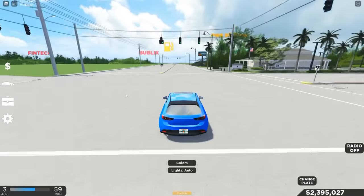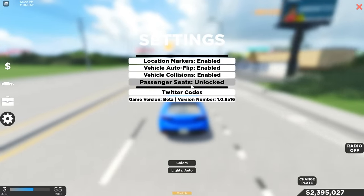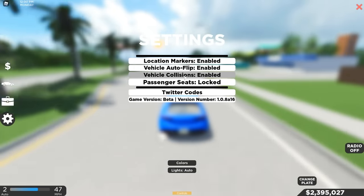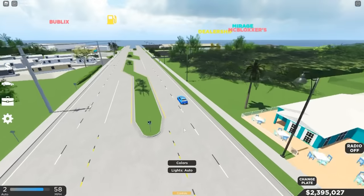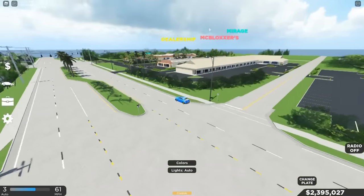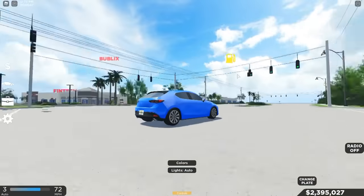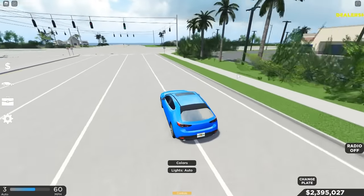You can also find Twitter codes, toggle passenger seats locked or unlocked — I personally keep mine locked — and enable or disable vehicle collisions and auto flip. Continuing down this road, there's a Vintech, Star Blocks, McBlocks, Mirage Club, and the dealership right over here, plus another gas station.